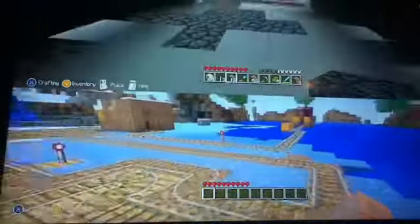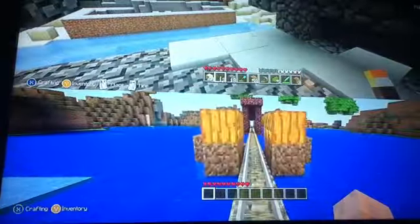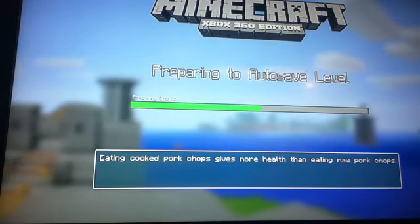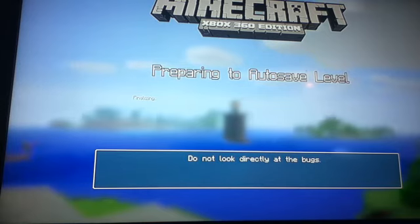Now what you want to do is do the lighting for the upstairs, and it's best to do both torches and windows, so I'd just do both so you can't get any mobs spawning here. By the way, it's just auto-saving - before you wonder why, it gets really annoying, it does it every 30 minutes.